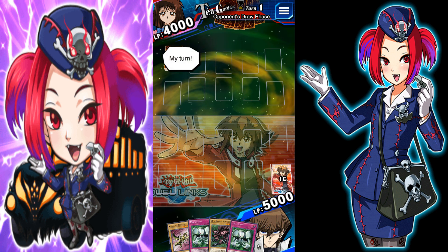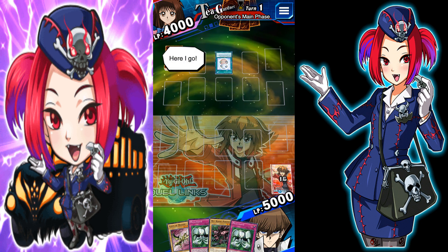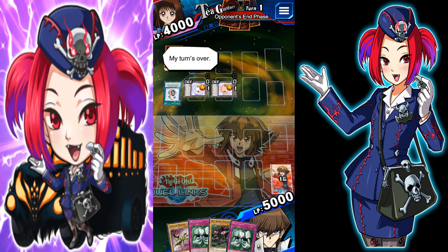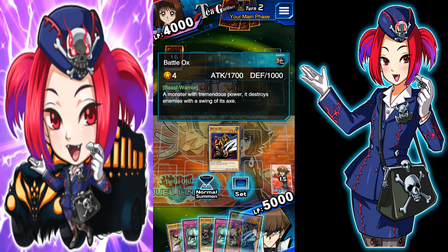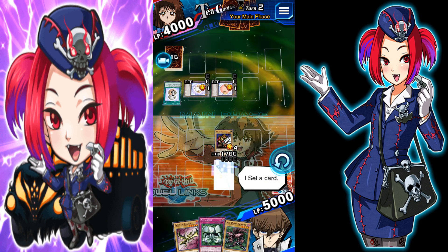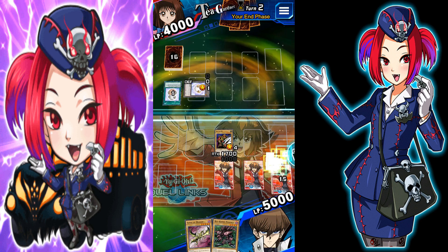I'm dueling. My turn. From my hand — Stray Lambs. Two tokens. She can only set this turn though, she can't normal summon. Battle Locks, that's fine, I'll just play that. Couple of Metal Morph — get rid of one of them, left in there.